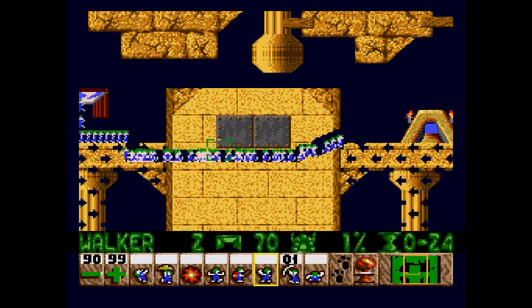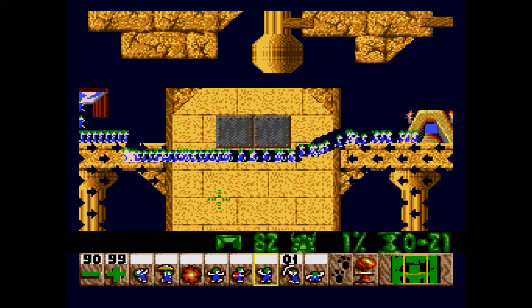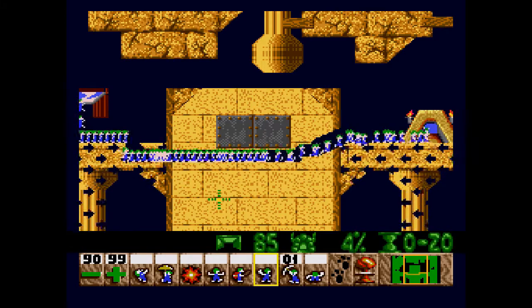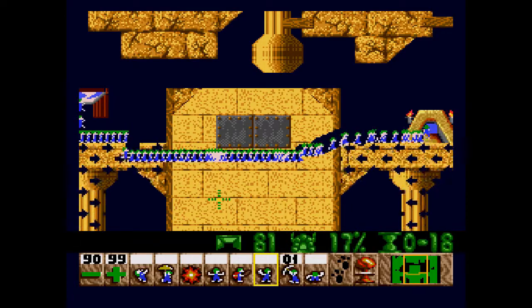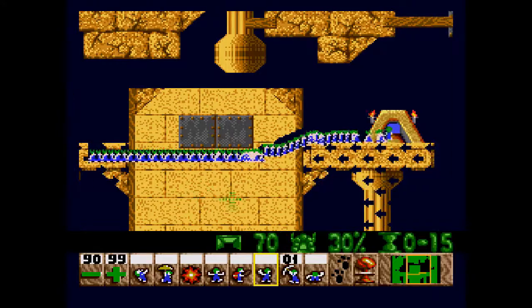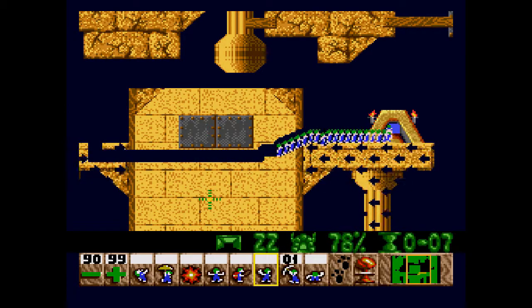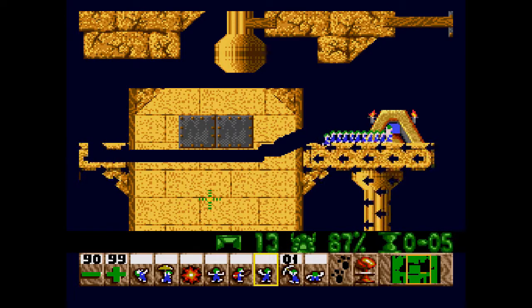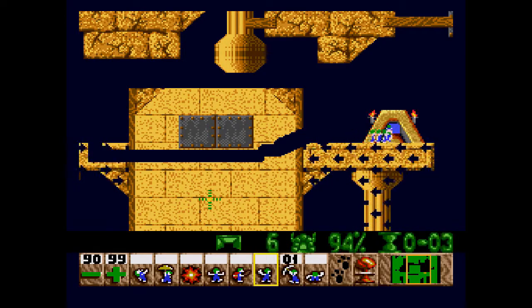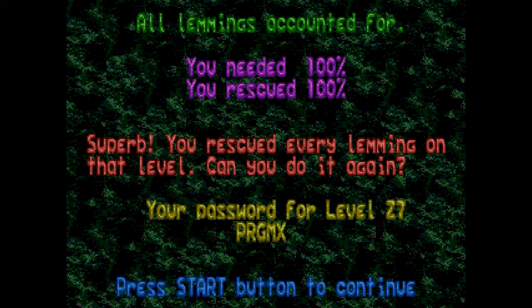And these guys can make it to the exit. There are 100 lemmings in this level and I don't know why. Is everyone gonna make the 13-second trip? Because we need to get everyone into the exit. This one's gonna be a close race but... actually we do make it. Now that's how you do a one-minute puzzle. That one's definitely difficult.